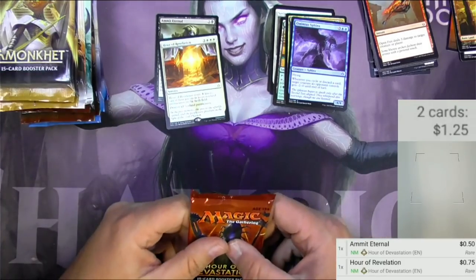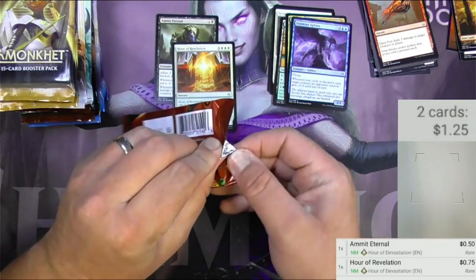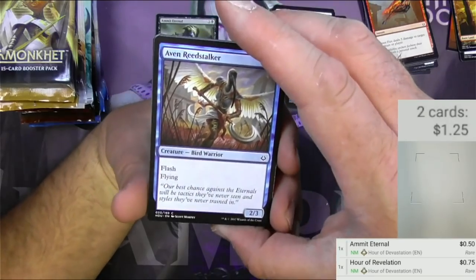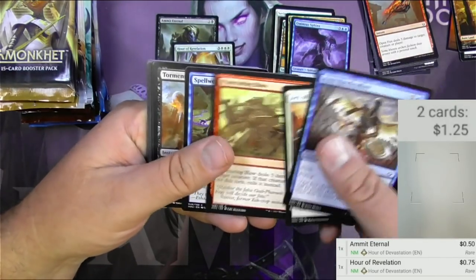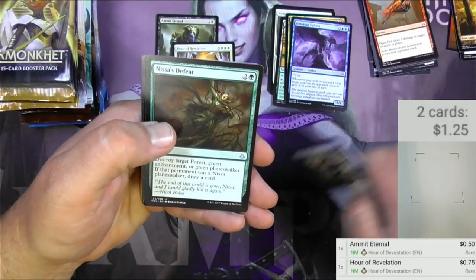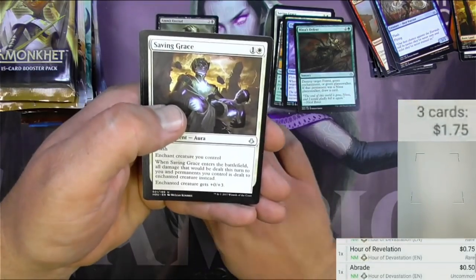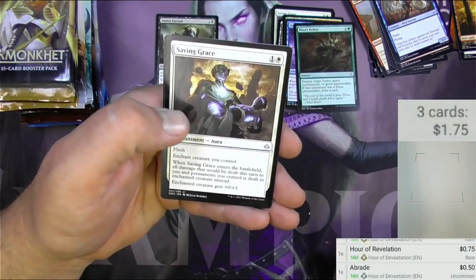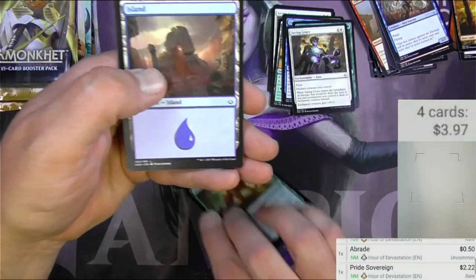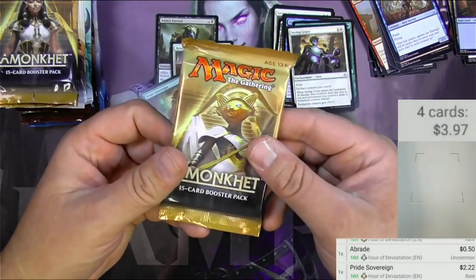I really threw myself off — I was in my brain expecting two, even though I just said and literally pulled out three packs of each set. Three packs of Hour of Devastation: Touch of Venom, a Ruin Rat, Nissa's Defeat, a Braid — that's a good card. We'll scan it, although it's been reprinted so it's not worth as much. Saving Grace and Pride Sovereign is a couple bucks. That was it for Hour of Devastation, moving on to Amonkhet.